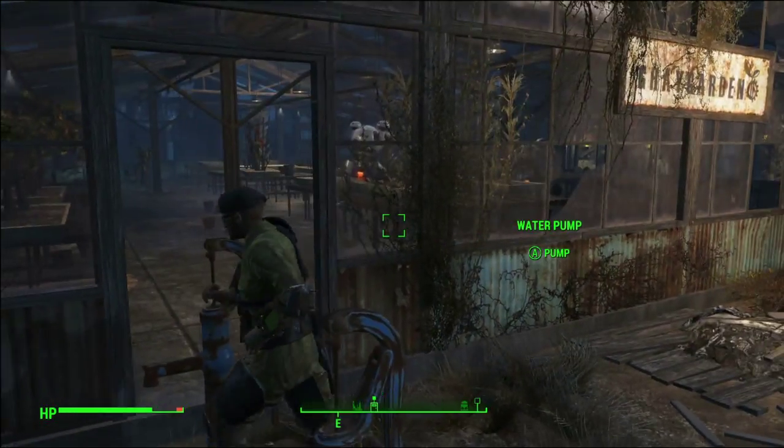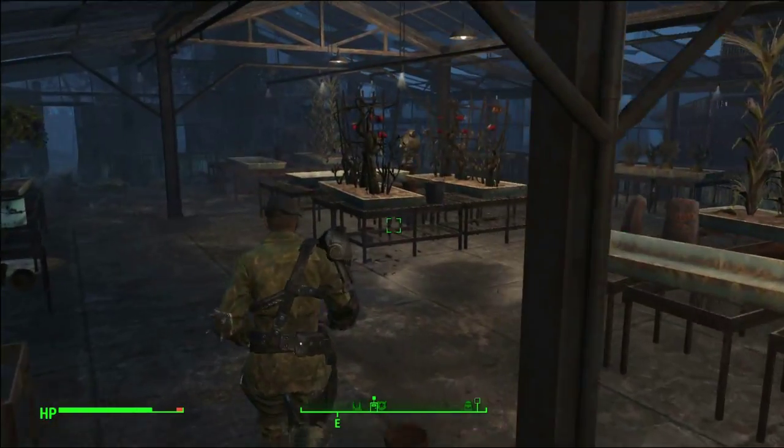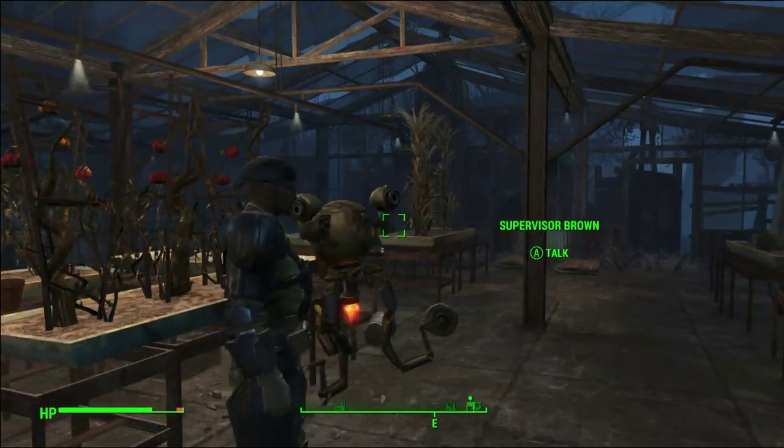So we're in Grey Garden, and I believe it's Supervisor Green — he will sell you wood as well.